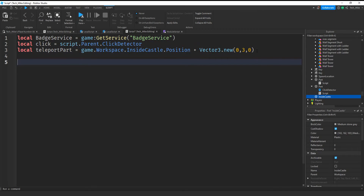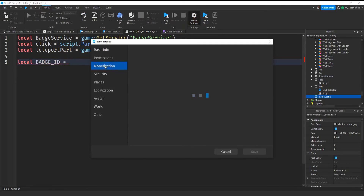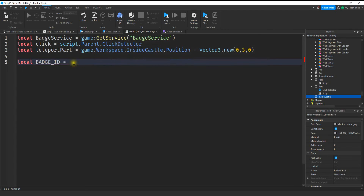Next I'll create a variable to store the badge ID I want to check the player for: local badgeId. To find the badge ID, go to the Home tab, click on Game Settings, click on Monetization, and find the badge you want to check — in this case the key badge. If you're unsure about this section, go back and check out the first two videos on setting up badges. Click on the three dots, click Copy ID to Clipboard, and then paste it as the value for badgeId.